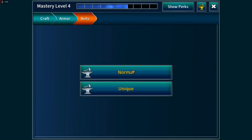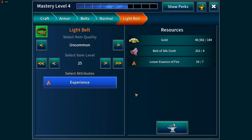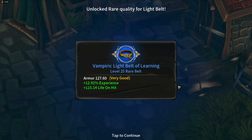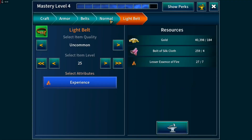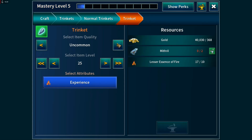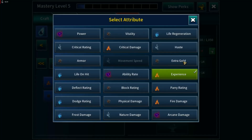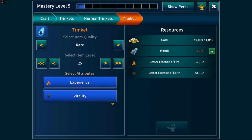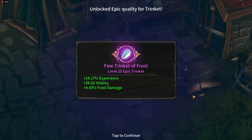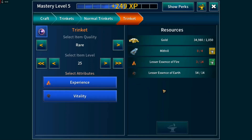Under armor belts, normal. Still need to get a rare — there we are, I'll take that. Then trinkets — normal. I'll do one with vitality, why not? Oh, that was lucky — we can now craft epic!